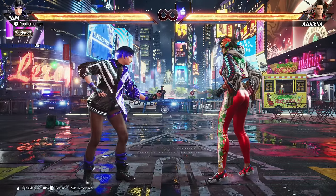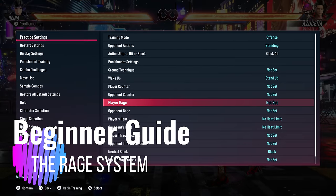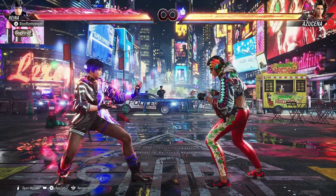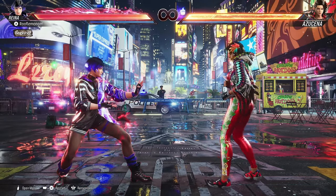And that's some of the basics of the heat system. Once again, check the companion heat video in the description if you want to learn more. Now let's talk the rage system. For easy use in training mode, we'll just enter it manually. Rage is only available when you're very low health — it's effectively your comeback mechanic.